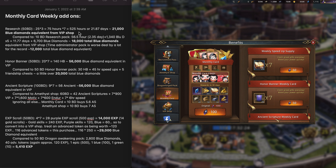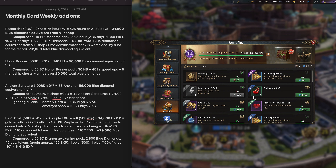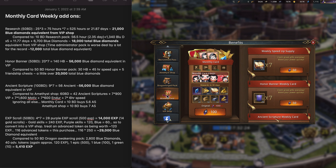That's the equivalent of about 21.87 days if you do some math. I went to the VIP shop and used specifically the 3-hour speed-ups, which is the best price you can get for speed-ups — the best possible that you can do — and I calculated that it would be worth about 21,000 blue diamonds. So keep in mind that number.